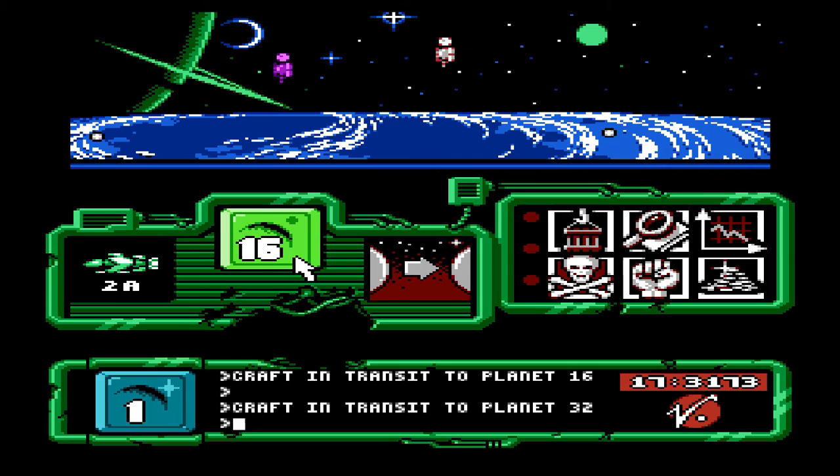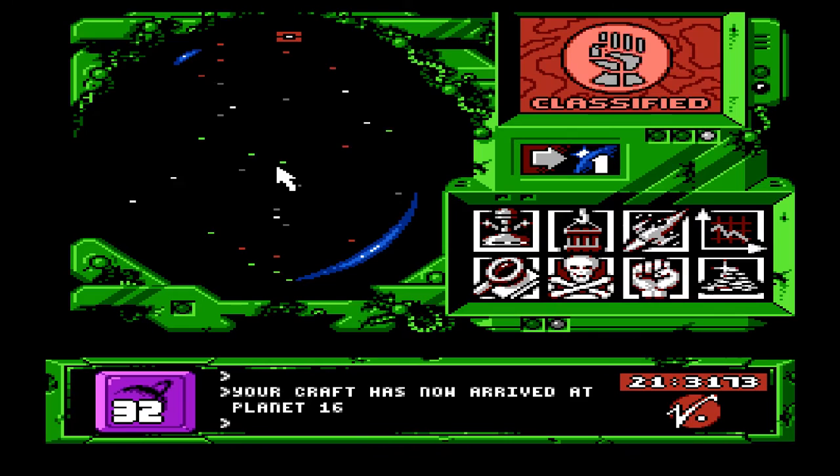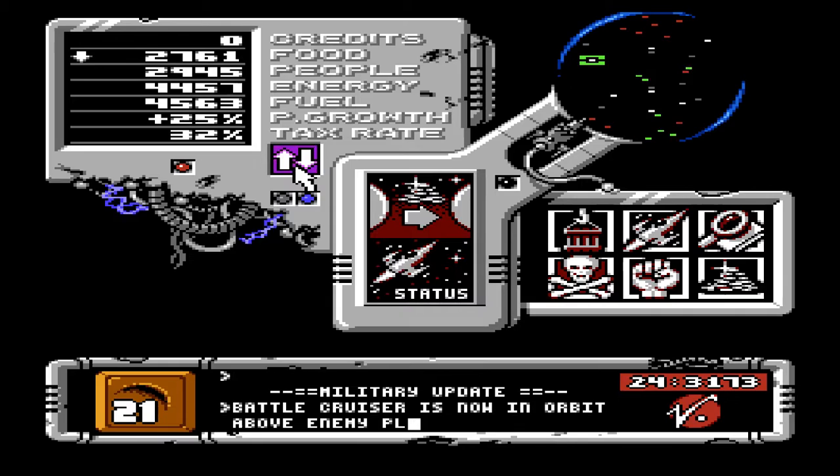So I'm just looking at planet 16. So when the time comes that the farming stations reach planet 16, it should only be a few seconds before the battlecruiser reaches planet 32. So your craft has now arrived at planet 16 — so they're landing. There's a third ship on the surface blinking. There's the fourth one. And now my ship should be at planet 32 soon. Format report completes all mine. Waiting for it to tell me. It's a desert planet. Military update. Battlecruiser now in high orbit above planet 32.